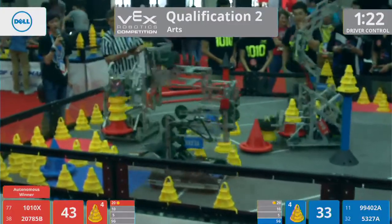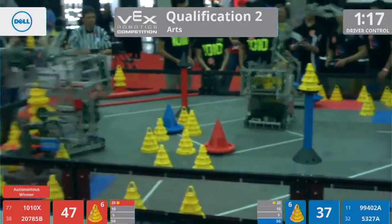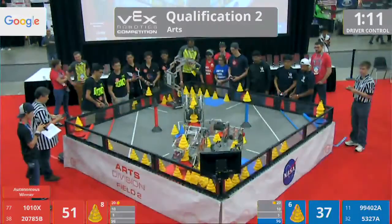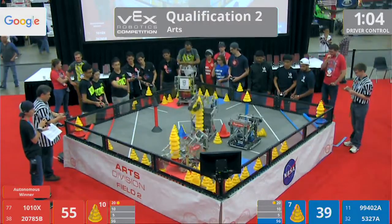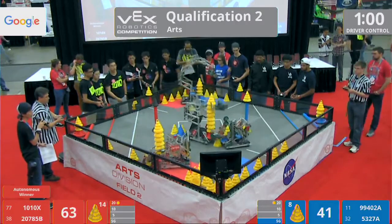All these robots are on the move. Looks like three out of the four of them already have mobile goals and they are all stacking away. 20-78-5-B, that's Hybrid Beta, the team out of London, United Kingdom — they're stacking away. Their alliance partner is 10-10-X, 10-10 Robotics. They also have a large stack going.